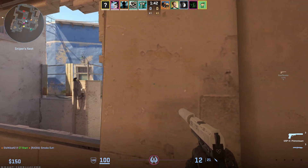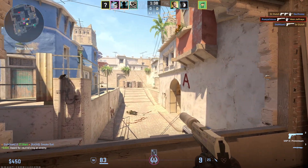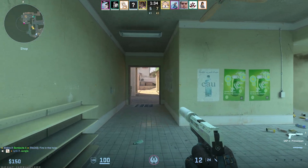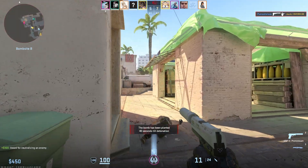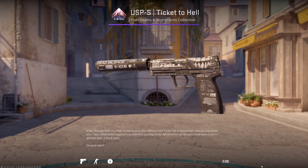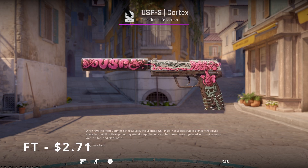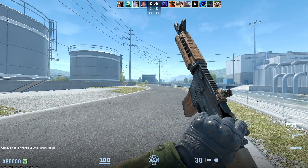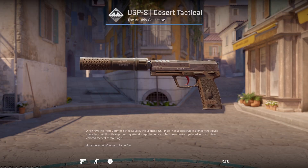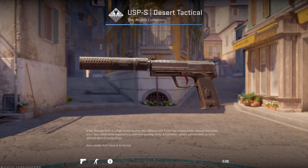And finally, to end this all off, the only CT-side starting pistol — the USP-S. There are a lot of great budget options for the USP-S, so I'm going to quickly list off some of my favorites: the Lead Conduit, Black Lotus, Ticket to Hell, and Cyrex are classic options. For a more expensive, colorful choice, the Cortex is a great skin. If you're the mud-stained M4A1-S and Poly Mag M4A4 type, the Desert Tactical USP-S is for you — the red trigger gives a little pop that makes it more interesting than other basic camo skins.